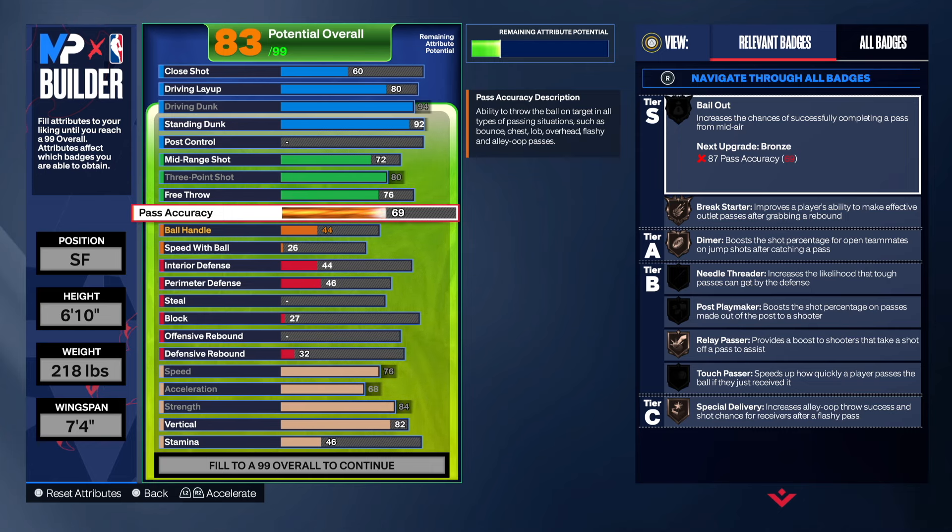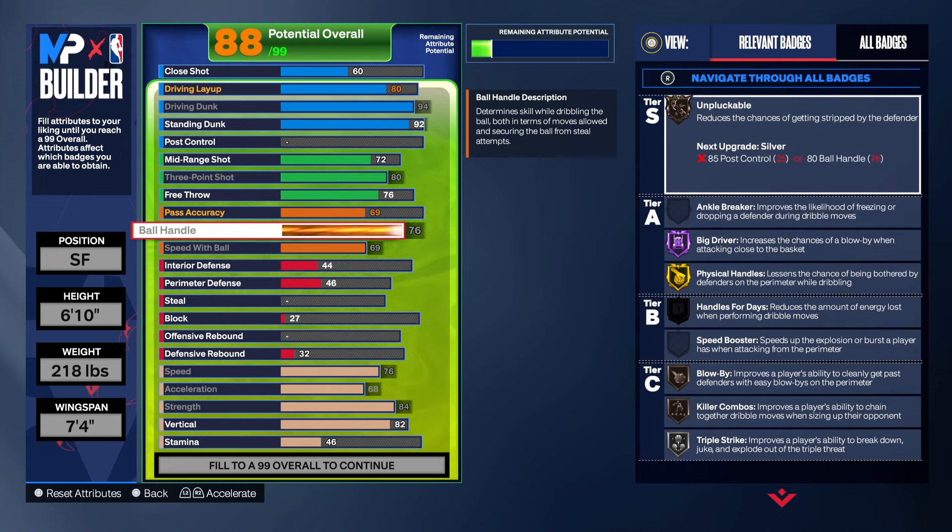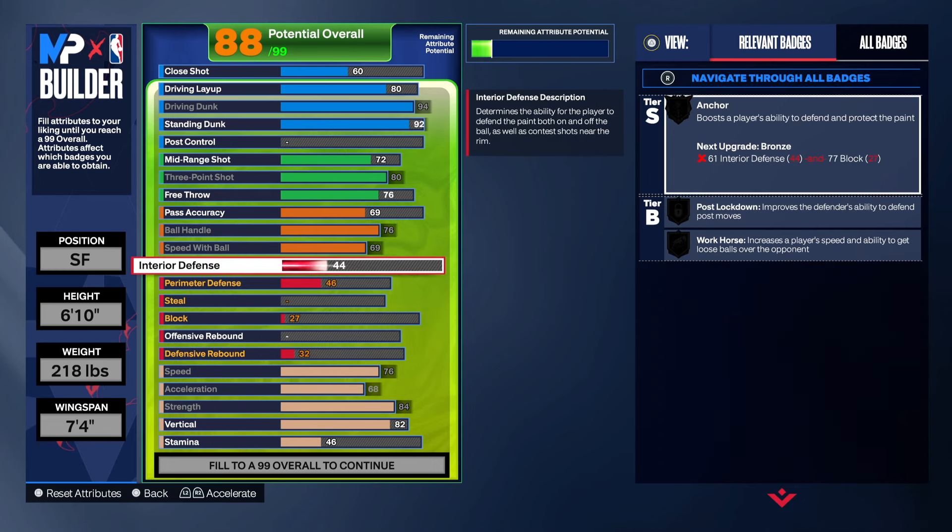For ball handling, we're taking that to 76. Speed with ball is maxed at 69 — you can adjust that but you'll lose Hyper Drive. We got Hyper Drive, Triple Strike, Blow By, Big Drive on Hall of Fame, and Gold Physical Handles. You should be able to get to the rim with this build no problem. Six-foot-ten isn't like a 6'7" or 6'8" build for dribbling, but if you figure out a good setup you can get to the rim at will.